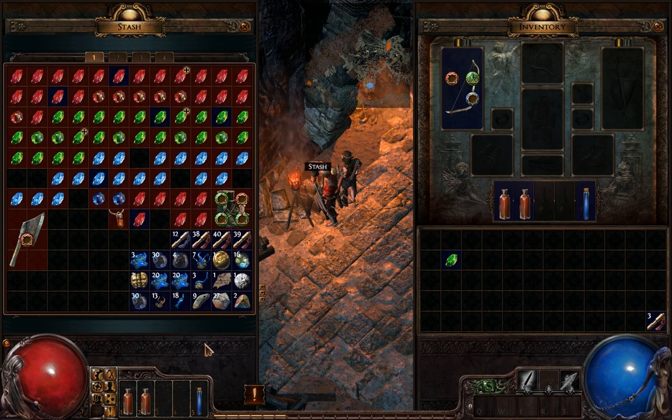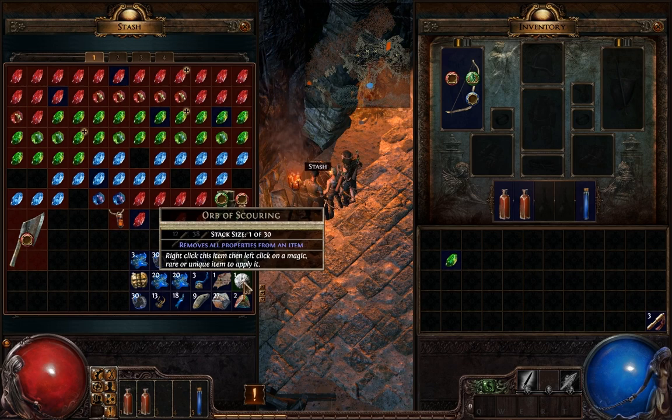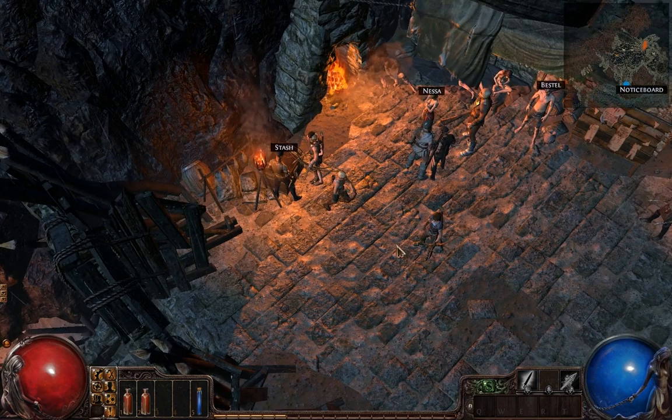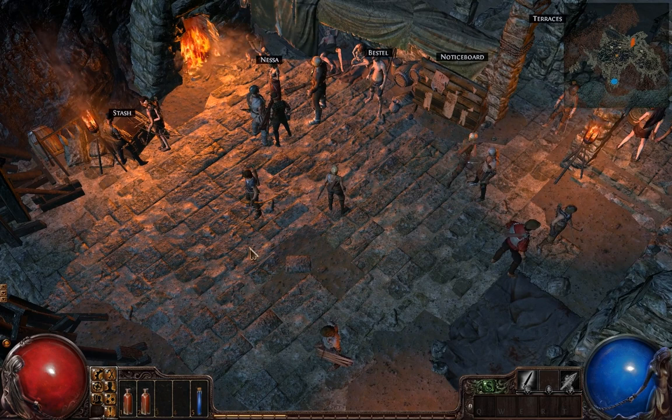Some people will place more value on one orb over another, so you have to barter it out. There are neat little different orbs — basically you can take the orb of scouring and just remove everything from an item and start clean. And there's also an orb of regret, which offers you a skill point refund for respeccing, which is going to lead us into the other main thing I wanted to show off.